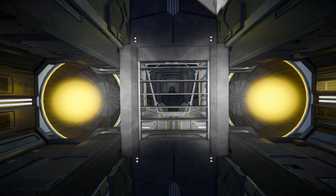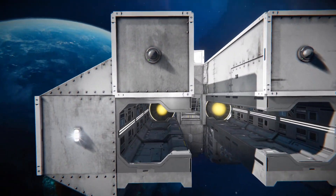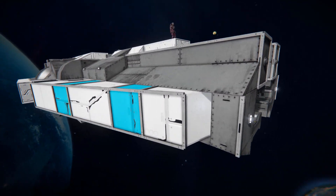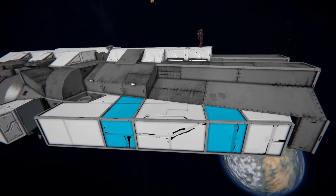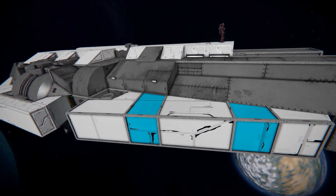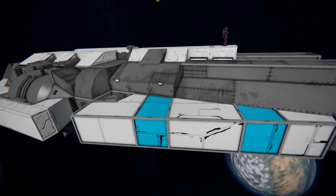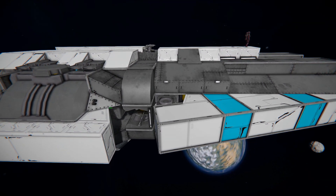You can get into the cockpit via this area at the front, but you'll generally be getting in from behind where the interior is. Moving around the side, we've got these lovely white and light blue blocks connected via a hinge — they don't move, it's just how they've been angled. You could remove them, add more, or make them fold around, though that would require altering some of the stuff behind to avoid clipping.